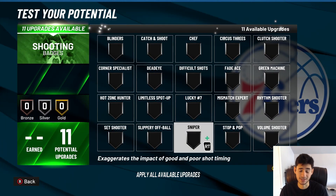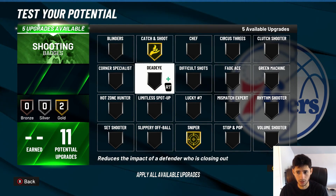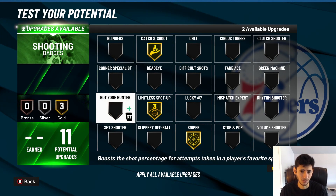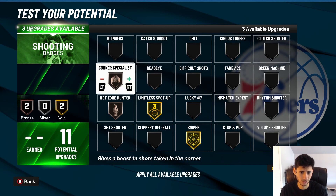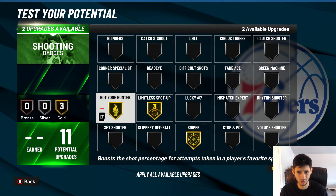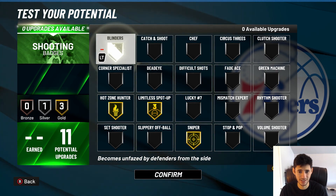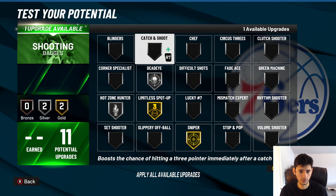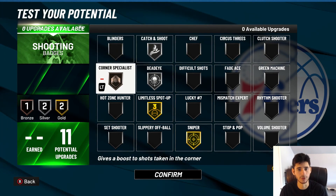You've got 11 shooting badges — more than enough. Gold sniper, gold catch and shoot, gold limitless. Then you can do silver hot zone, or bronze corner and bronze hot zone. If you're not a catch and shoot type player, take that off and go corner. If you're not shooting in the corner either, go gold hot zone and put chef silver, blinder silver, or dead eye silver. There's a lot of options — I would go with hot zone gold and dead eye silver setup.